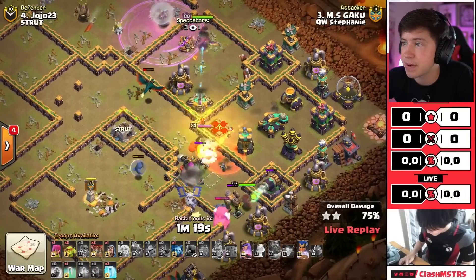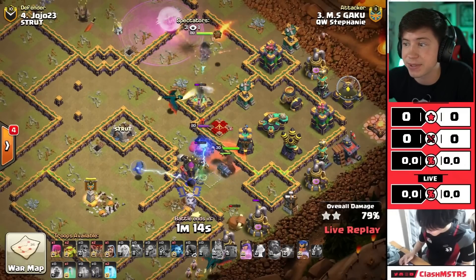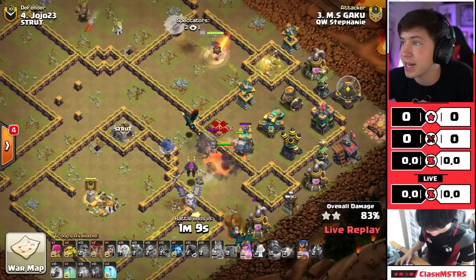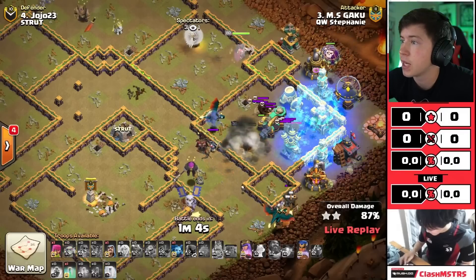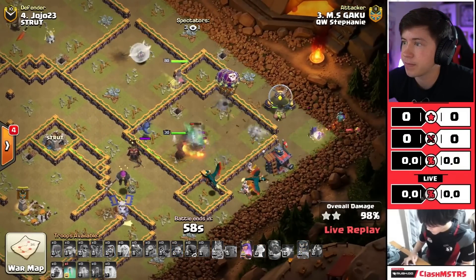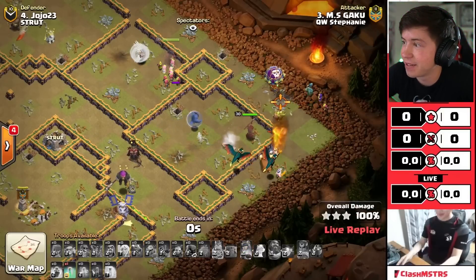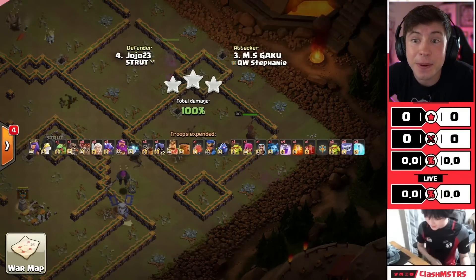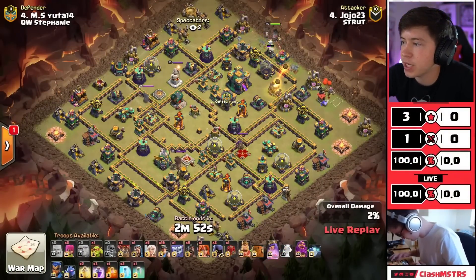Skeleton spell to help damage the queen and distract some of these defenses for the royal champion. We got three spells still to go, two dragons on the bottom side, one on the top side. The queen's still alive - this is wrecked, absolutely wrecked for my homie Gaku. We freeze, we freeze again on the outside, invis the RC or just pop her ability and say GG. Pop the ability - we don't even need the invis. That's a three star! You can see him breathing a sigh of relief. A triple for queen walkers to start the match.